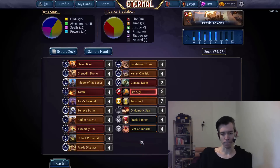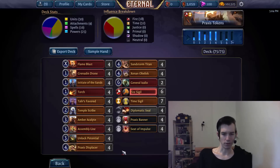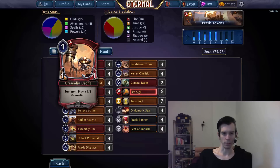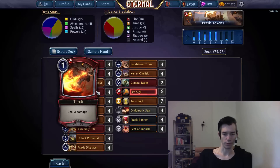It's basically a more aggressive, lower-to-the-ground approach to what Shimmer Pack is trying to do. It's basically a Praxis token deck built around all the good time cards and Xenon Obelisk, combining it with some fire cards that fit the strategy really well — especially Grenade and Drone and Assembly Line, but also Torch for early removal and tempo, and also as a way to finish off the opponent occasionally.